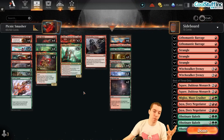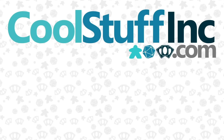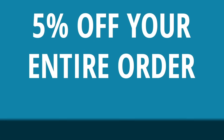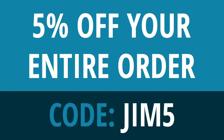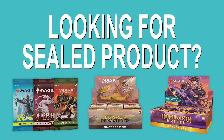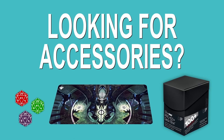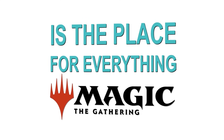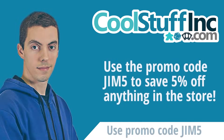Really awesome, really fun deck — excited to show it. But first, a quick word from our sponsor, coolstuffinc.com. Use promo code JIM5 at checkout for five percent off your entire order. Need singles for constructed or kitchen table play, sealed product, or Magic accessories? Coolstuffinc.com has you covered.